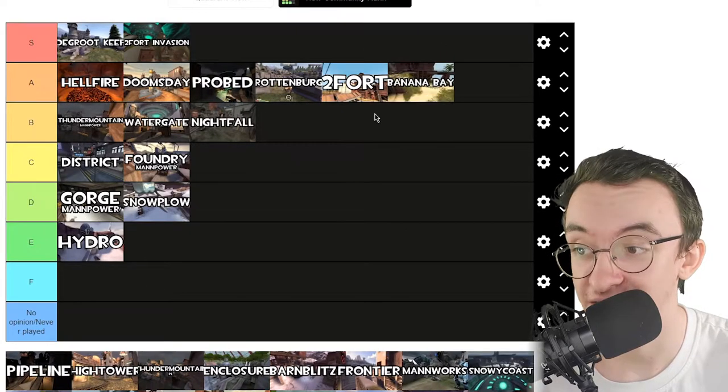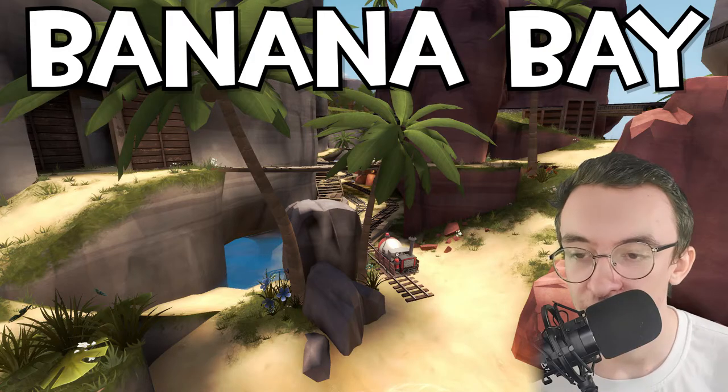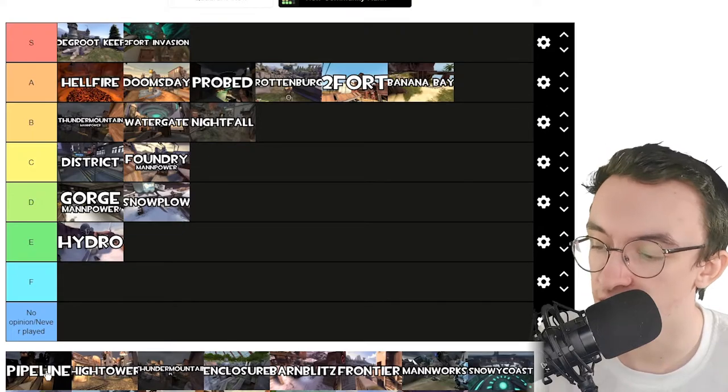Banana Bay, on the other hand — that's an A tier map. Payload Race, already epic. It's got a nice tropical theme, nice and bright. I love it. I think that's one of the best maps for environments. I do like bright coloured maps. Yeah, I think Banana Bay is really nice. I love the vibes. And it came with Jungle Inferno, which is a great update.